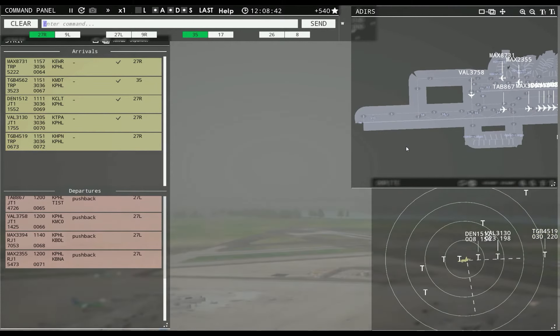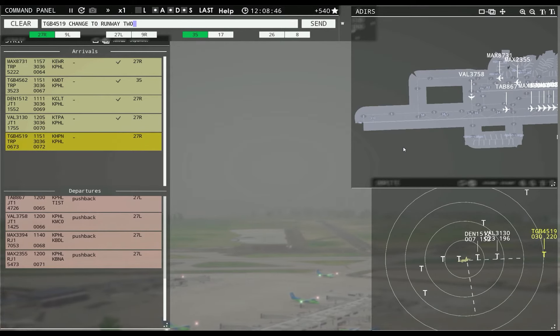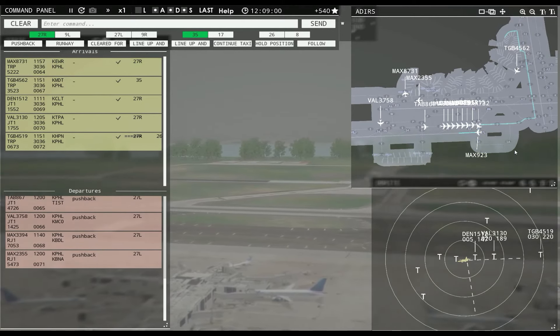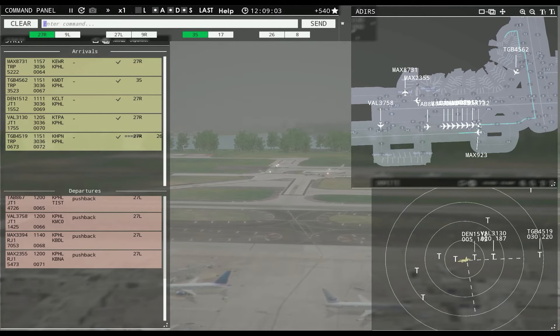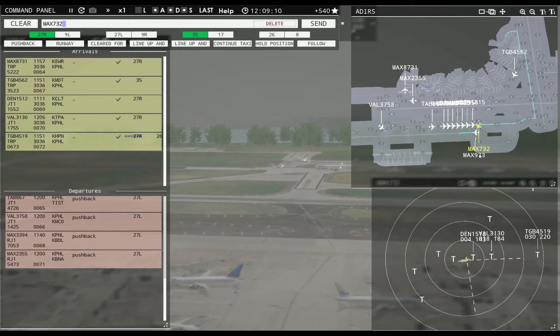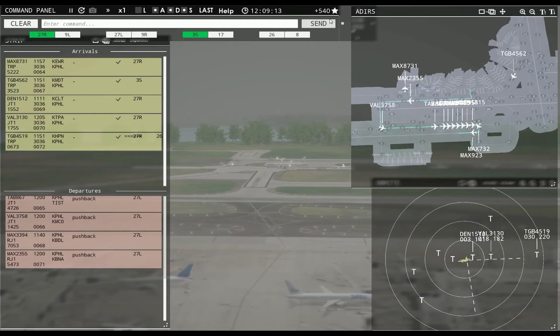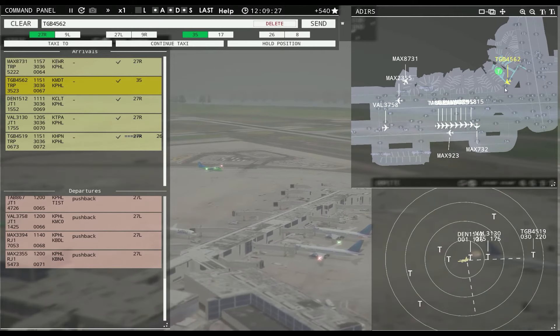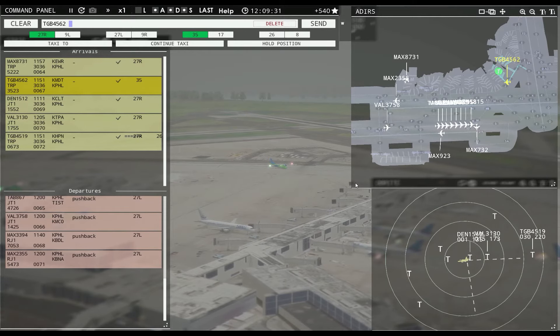Globe 4519er, runway 26, cleared to land. Magic 9023, runway 27L, cleared for takeoff. Magic 732, runway 27L, line up and wait. Globe 4519er, runway 27L, cleared for takeoff. Globe 4519er, runway 26 cleared to land. This guy should be heading in there shortly — there he goes. Didn't quite turn on the taxi lines, but we'll forgive him, I suppose.